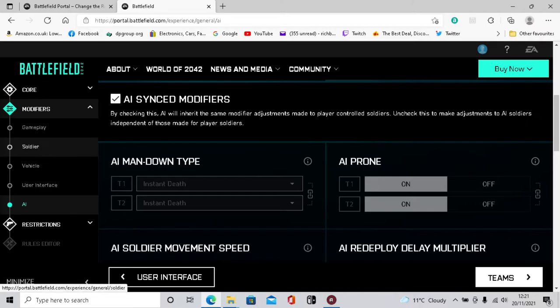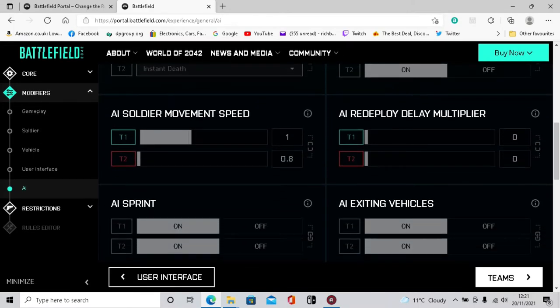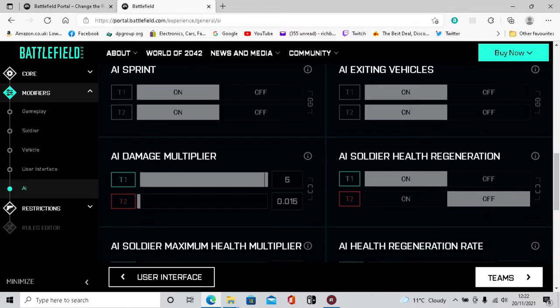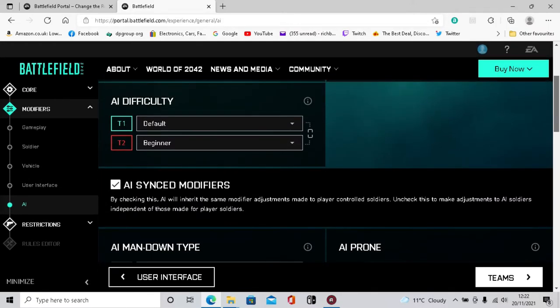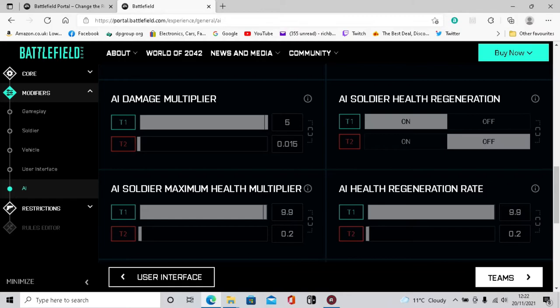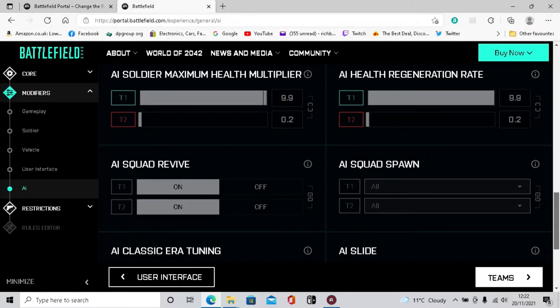AI synced modifiers - if I have that ticked, however I set my soldier up it should be the same for the AI. You can see it's all the same. But if you want the AI different from how you set up your soldier, deselect that tick box and set them up differently. For health regeneration - that's all the same. If you want this different from your soldier settings, unclick that tick box.